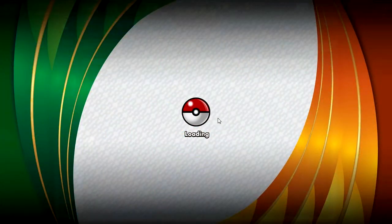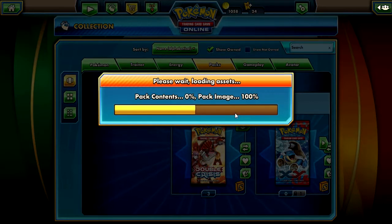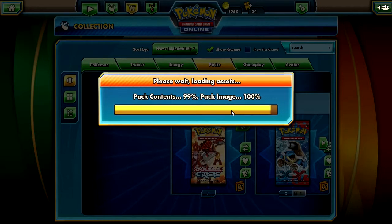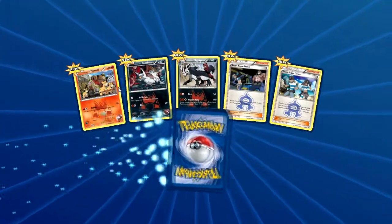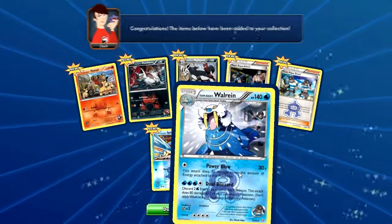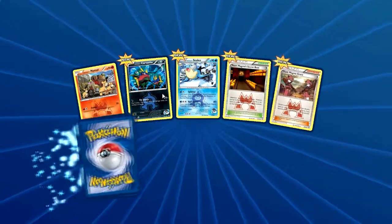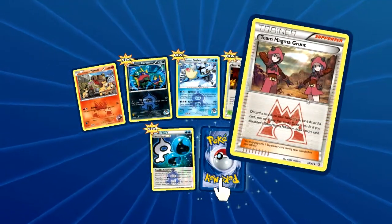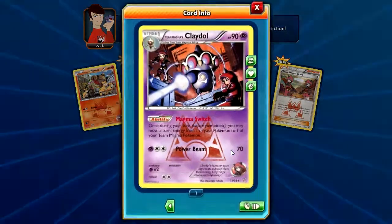This video came out when the new format update came, so that's why it looks like this — just to give you a gauge on how behind or ahead I am on videos. Double Crisis packs: Numel, Poochyena, Mightyena Team Aqua Admin, Team Aqua Grunt, Spheal, and a Walrein. I'm not going to say Team Aqua or Team Magma every time — just assume. Numel, Carvanha, Celio, Team Magma Secret Base, Team Magma Grunt, Energy, and a Claydol holo.